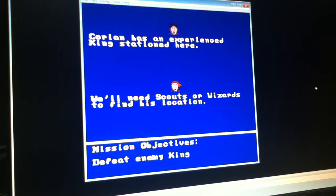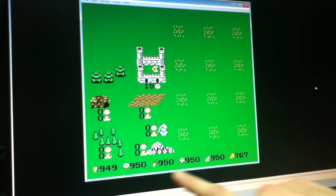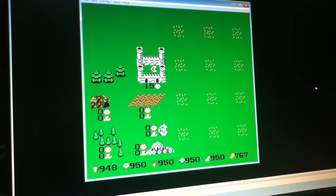I'll press the start button and we are taken into castle view. In castle view we have resources across the bottom of the screen. The resources are used for when you want to construct buildings or train troops and that sort of thing. We have food, water, wood, stone, iron, and gold.